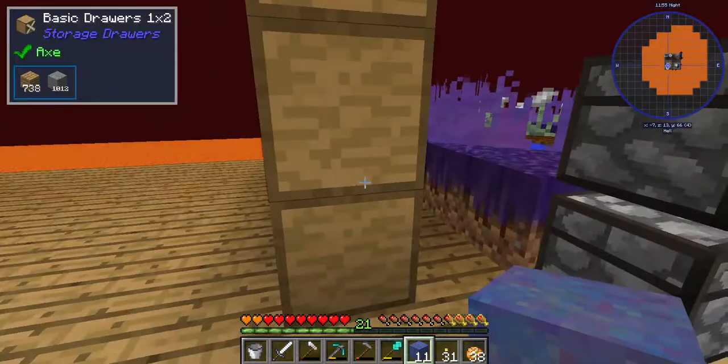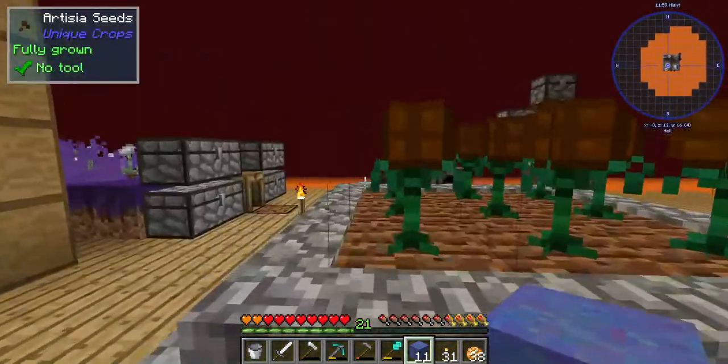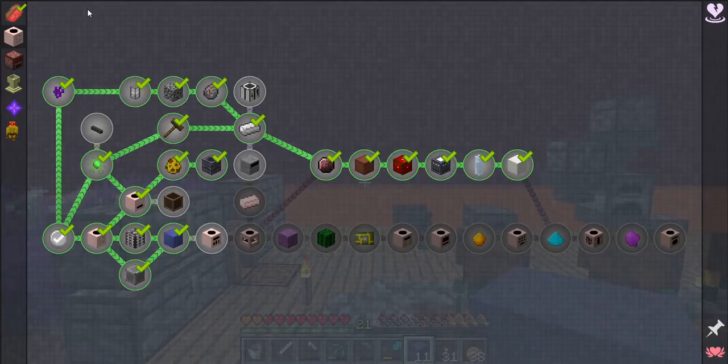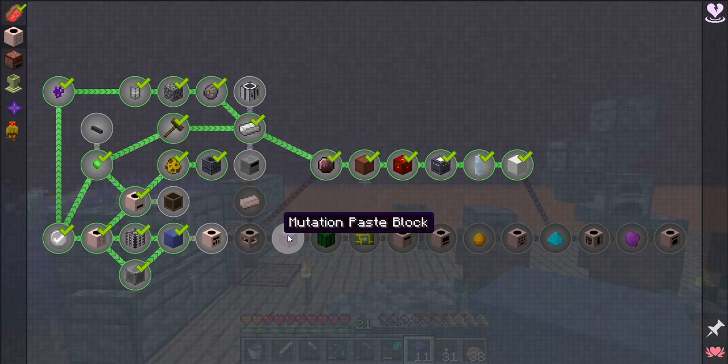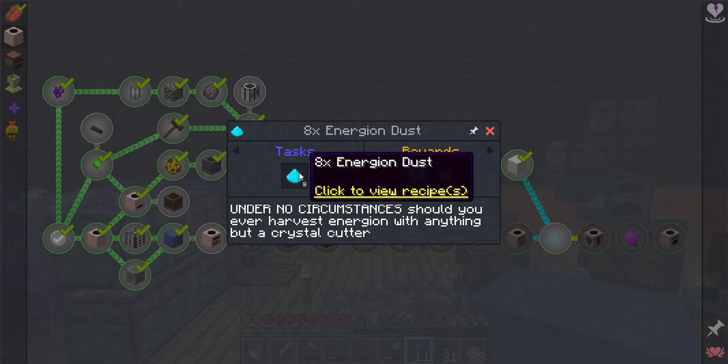Hey everybody, welcome back to Volcano Block! This episode we're going to try to actually finish the chapter. We'll still have to do the pipes, the chest builder, and the wooden crate, but we're going to try to get as much done as possible because I need this to get quartz, and right now I can only get quartz powder.